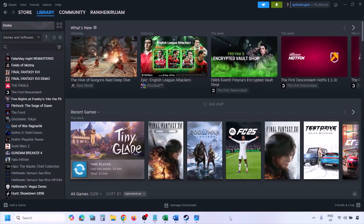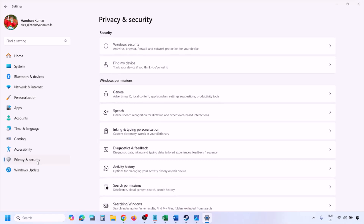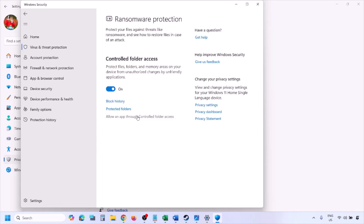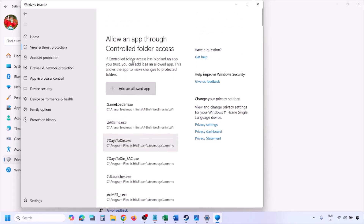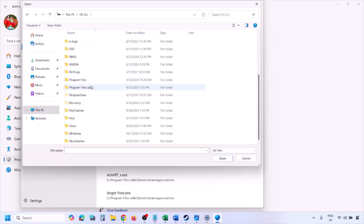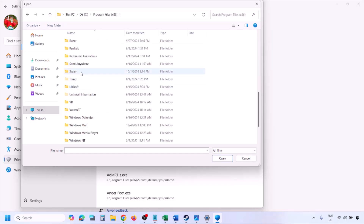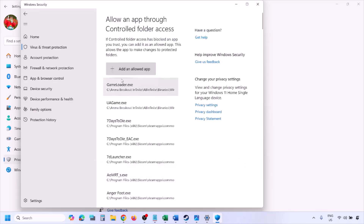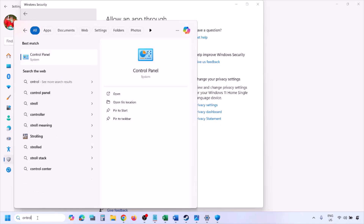Also allow the game EXE file through Windows Security Controlled Folder Access and Windows Firewall. Open Windows Settings, go to Privacy & Security (or Update & Security on Windows 10), click Windows Security, then Virus & Threat Protection. Scroll down and click Manage Ransomware Protection. Click Allow an App Through Controlled Folder Access, click Yes, then Add an Allowed App. Browse to the game installation folder — go to Program Files (x86), open the Steam folder, SteamApps, Common, then the game folder — and select the game EXE file. Click Open to add it.